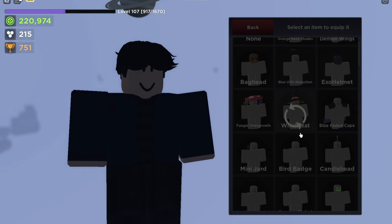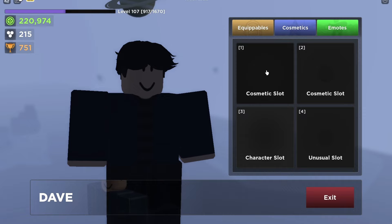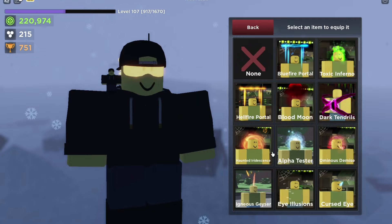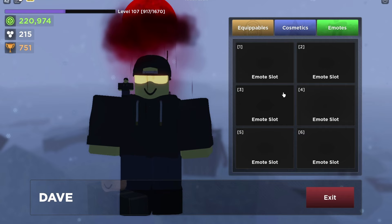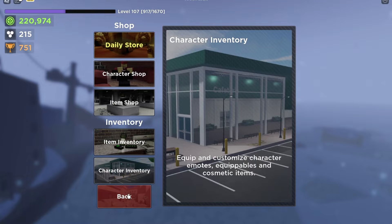You can equip two cosmetics — for example mini jarred. There it goes. You can equip two cosmetics and one character slot, for example jarred, and one unusual, for example blood moon. This is also where you equip emotes, but I already talked about that in a separate video.